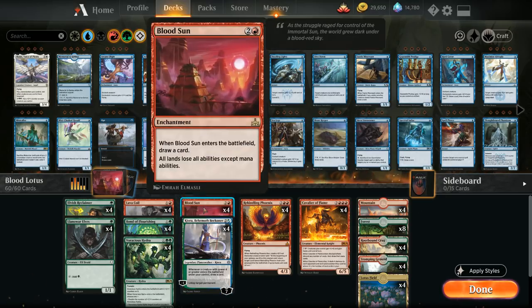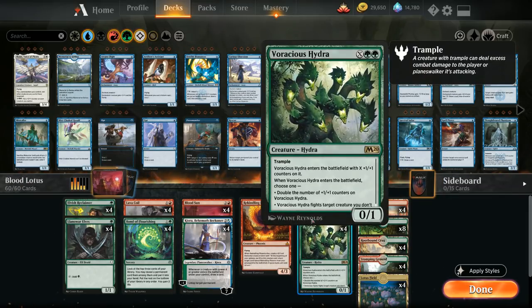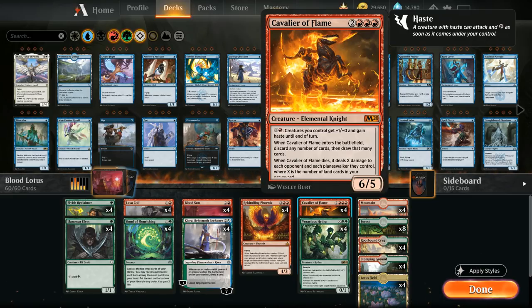The major combo we're trying to assemble is Blood Sun plus Lotus Field to make tons of mana, and then spend that mana on a big Voracious Hydra. Maybe use the Cavalier's ability to pump the team and go off that way as well.